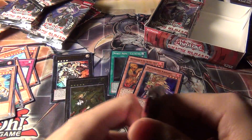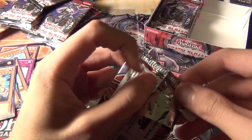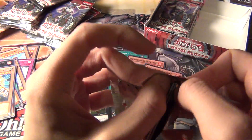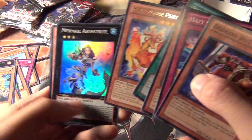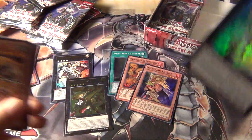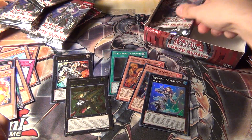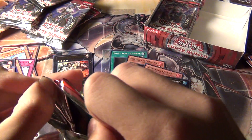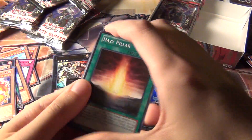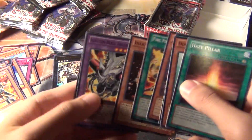I basically treat ultimate rares like ultras because you're pretty much going to get one and it'll just be one of the ultra rare cards in the set. I'm not a fan of ultimate rares — I prefer the ultra. Super rare — Mermail Abysstripe, that's good, I need one of those. Almost forgot about the Mermails going through this box, so Mermail, Noble Knight, Fire Fist, Heraldic, and even Hazy Beast too.